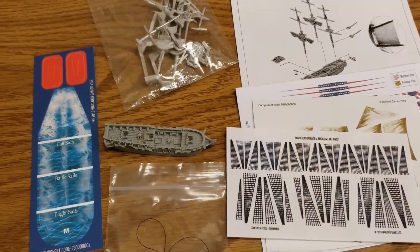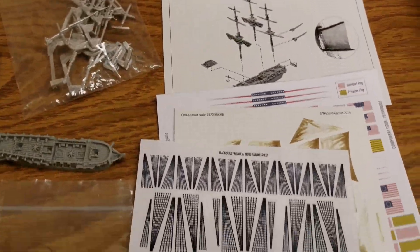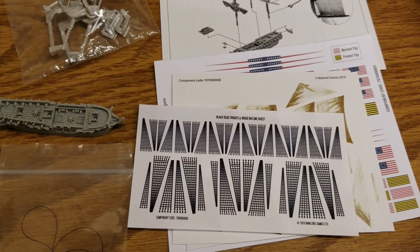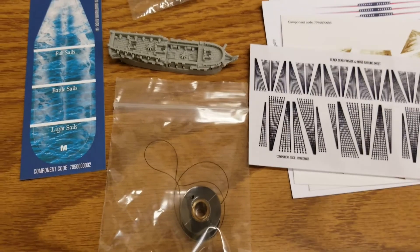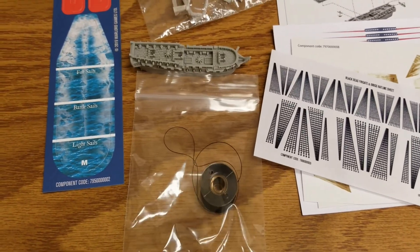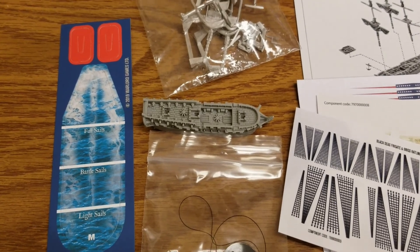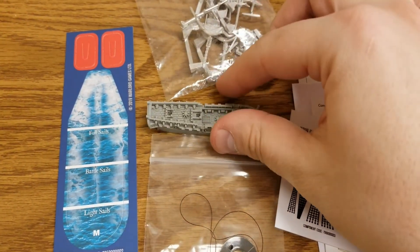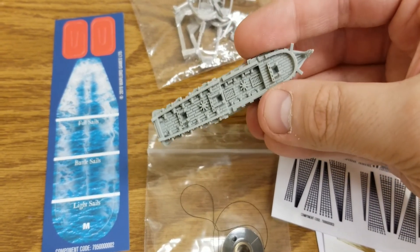Alright, we're back and we've got everything unboxed for the Essex. As usual, you get your instructions, plenty of flags and pennants, your sails and ratlines. Warlord is really generous with all that stuff they put in here — the rigging string too, and your template. The damage sliders are included again, but my personal recommendation is to not use them and use some of the aftermarket options that are out there.